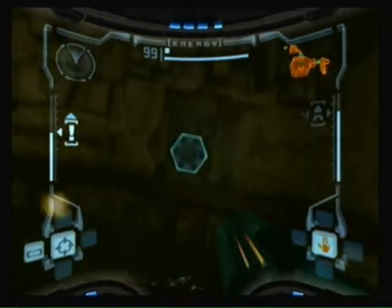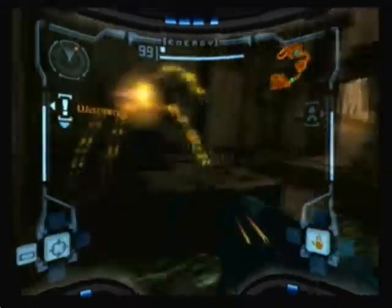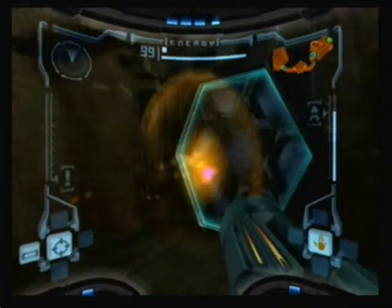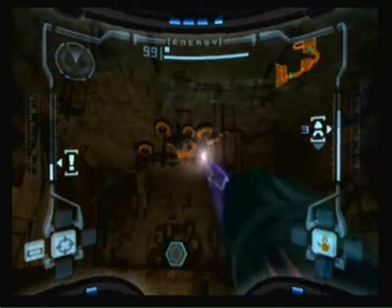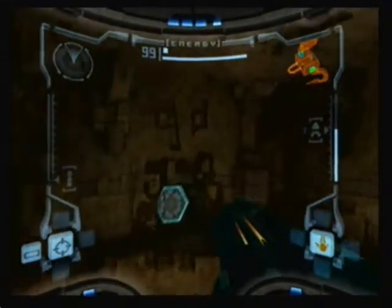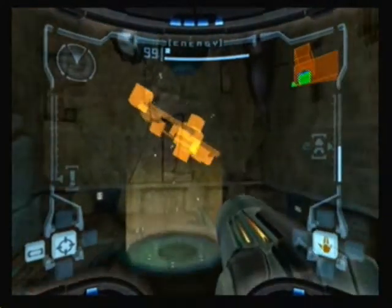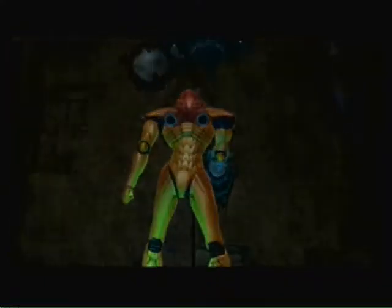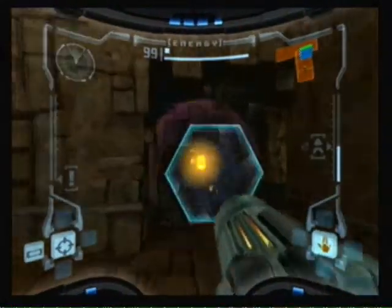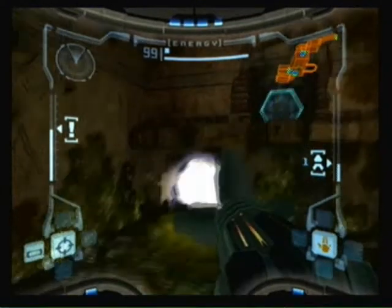A platform is made for us to get back. Now that we have missiles, we can destroy wasp nests — now they won't bother us anymore. We have that here in the Wasp's Nest room. Down below is the Map Room, so we get the map for the area.